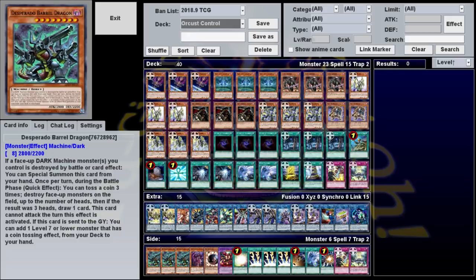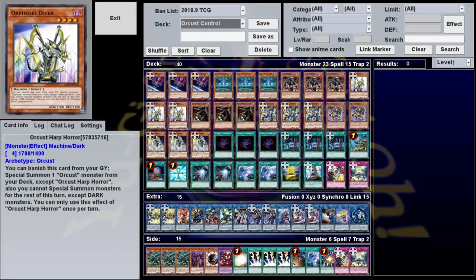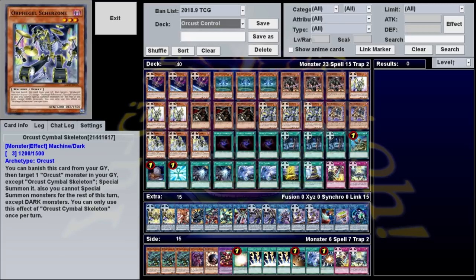The side deck I'll go over in a little bit. This is a fairly standard Orcrest deck, designed to do all the things that Orcrest do, mainly summon big Link monsters. There are three Orcrest main deck monsters which all have similar effects. If they are in the graveyard, you can banish them to summon an Orcrest monster with a different name from somewhere. All these effects are hard once per turn, and if you use them, you can't summon anything but dark monsters for the rest of the turn.